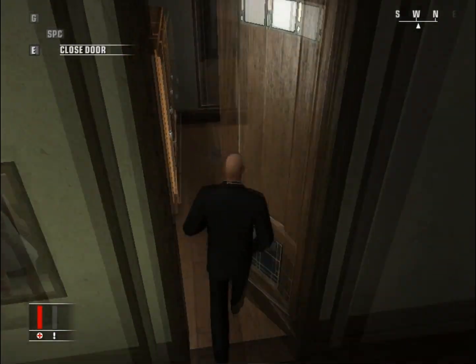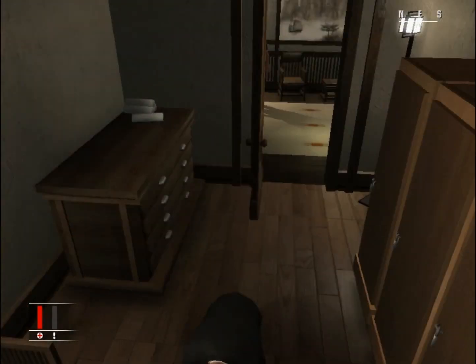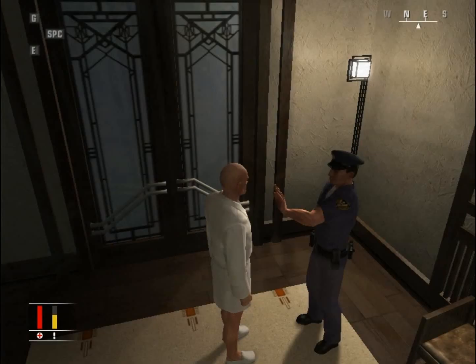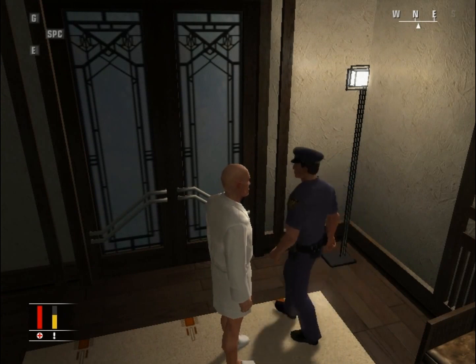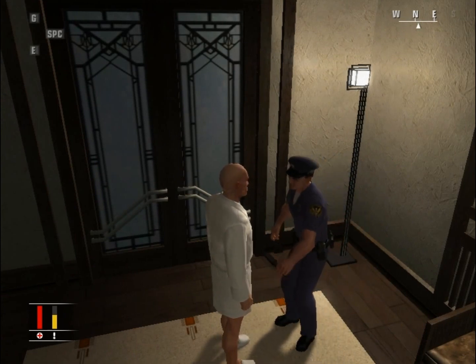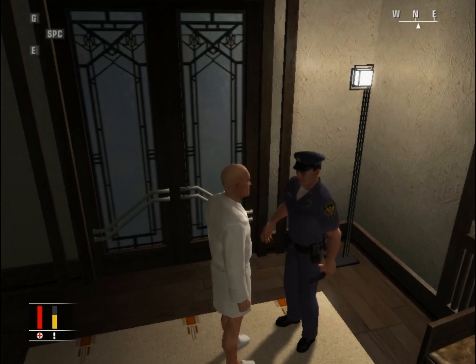Put down the admission paper. Get inside the changing room. Change your rope to patience. Get inside quickly.